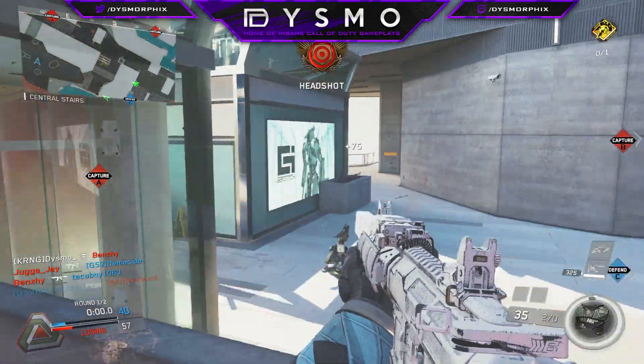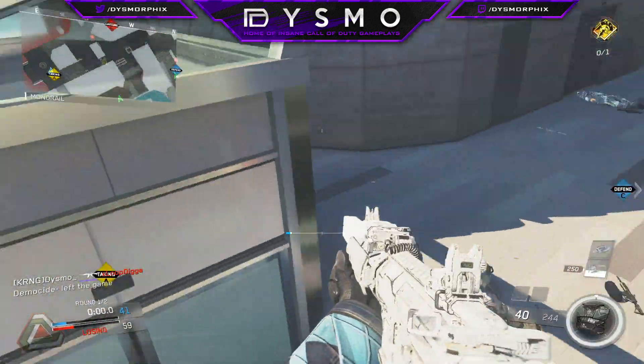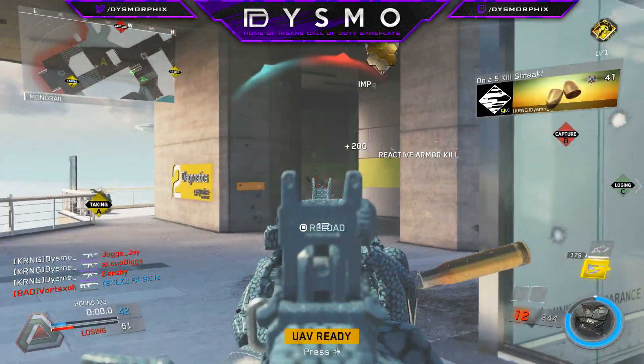What is going on guys, it's your boy Dizmo here and as always hope you guys are having yourselves a great day. In today's video what you guys are going to be watching is a deatomizer strike on the map Genesis, and I got this in a three-man party — this is my first nuke on the actual game of Infinite Warfare.